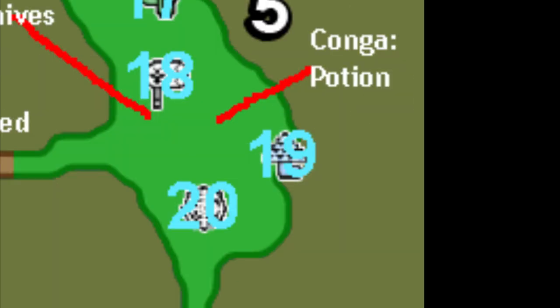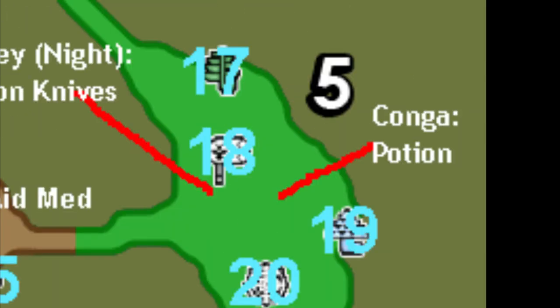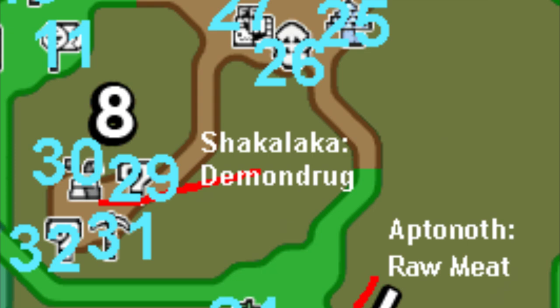More Pickaxes, Power Juice, and Mega Potions in Area 5. And Mega Potions and Demon Drugs from Shakalakas in Area 8.